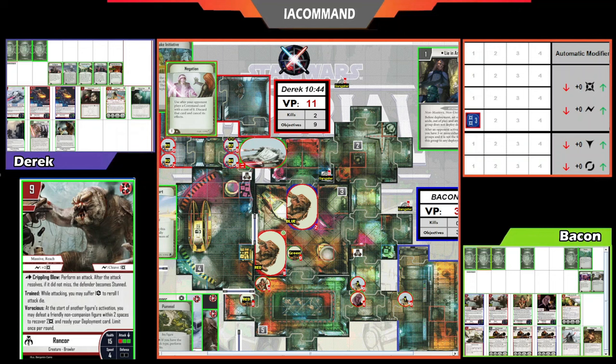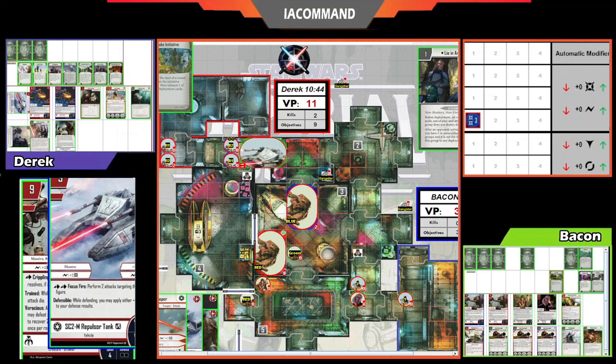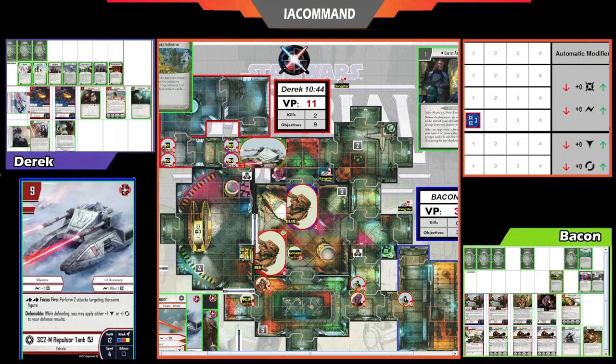End of round — Gangsters roll for position. Derek is saying he misplayed discarding his Fuel Upgrade. Aphra excavates Pummel for Bacon — very powerful. Derek exhausts and activates the Tank, getting the free movement from Retrofitting and then Focus Firing into the Rancor for two attacks. The dice are rough — just one damage to the Rancor on the first attack. Looking not good for Derek.